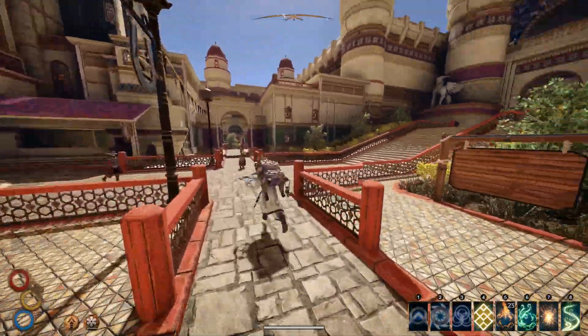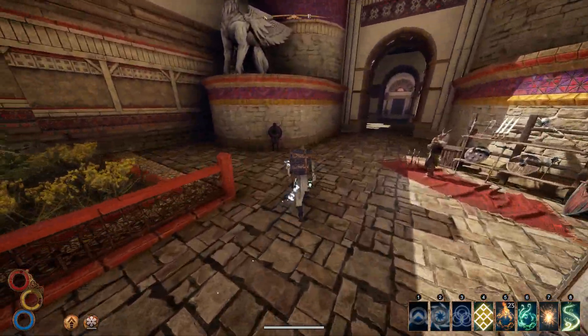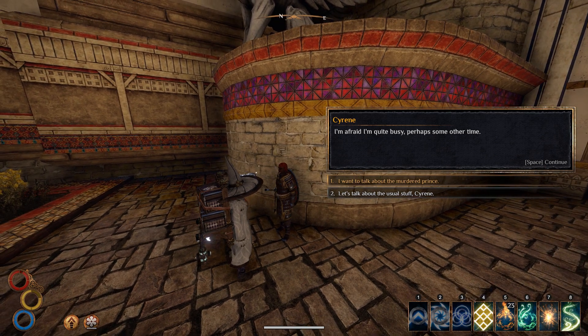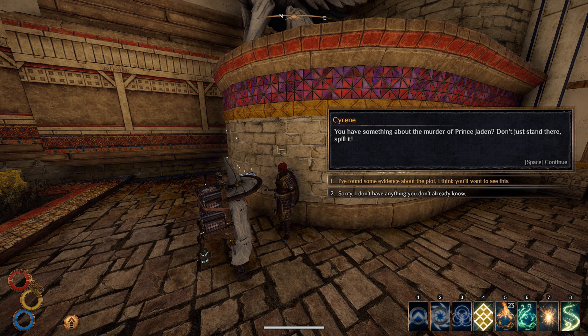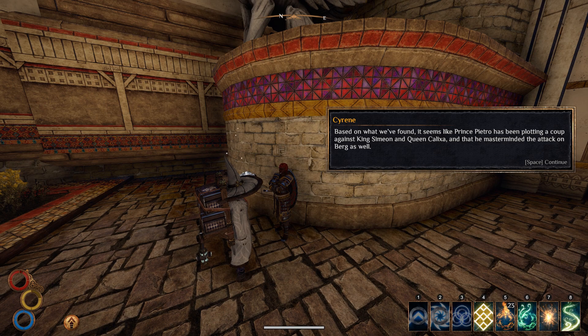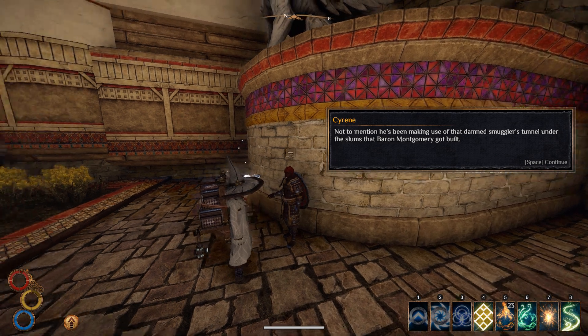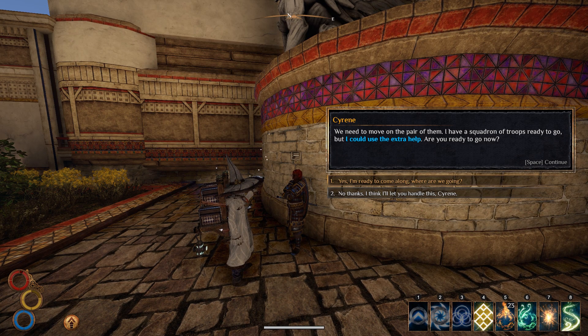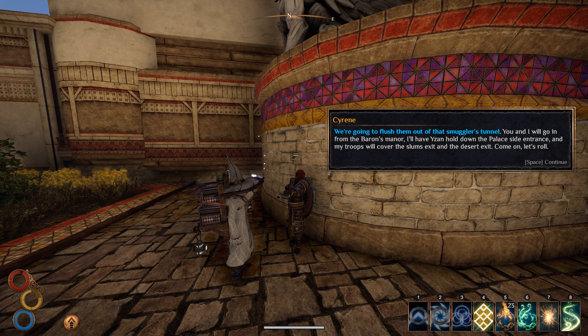Let's head over and see if we can't talk to Siren. Option number one will advance our parallel quest, so let's go with that. 'You have something about the murder of Prince Jaden? Don't just stand there, spill it.' I can't avoid this conclusion any longer - it seems like Prince Pietro has been plotting a coup. 'We need to move on the pair of them. Are you ready to go now?' I guess so - unless we should have done some repairing. 'We're gonna flush them out of that smugglers tunnel. Come on, let's roll.' Okay, here we go.